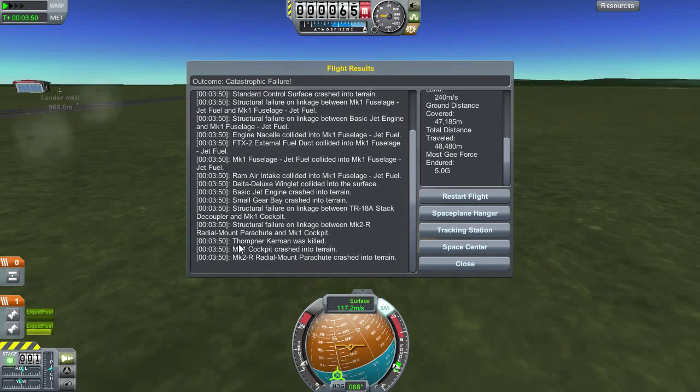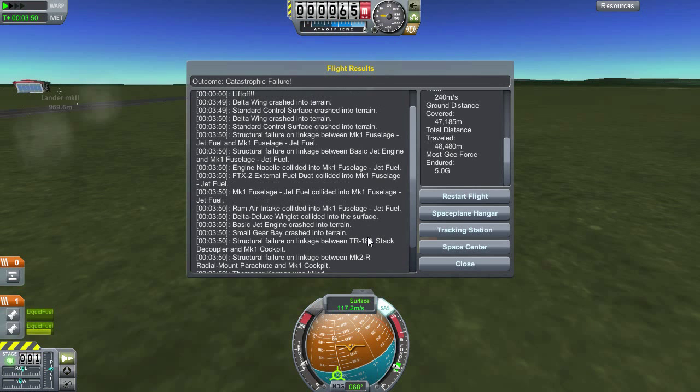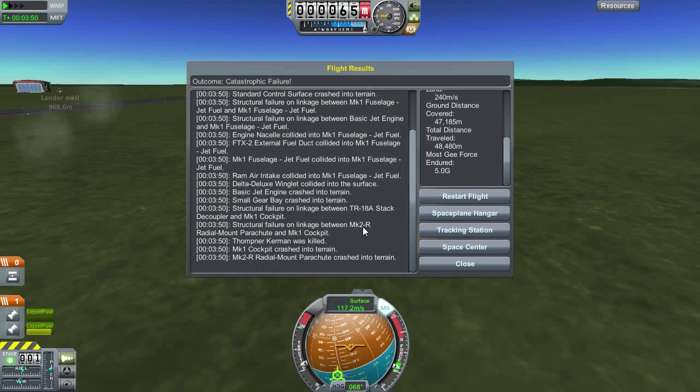We lost Thopner Kerman — that's sad. I think the plane needs to go back to the drawing board. I want to try flying a little more today though. Let's go back to the space plane hangar and look at one of the pre-built planes, which I'm fairly certain handles far better than mine does.